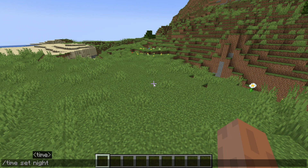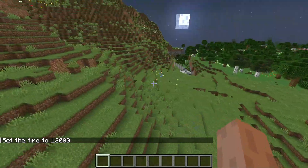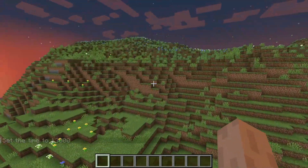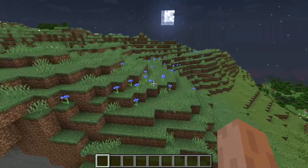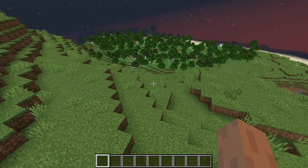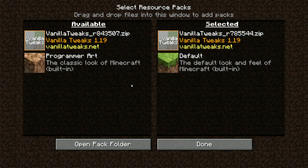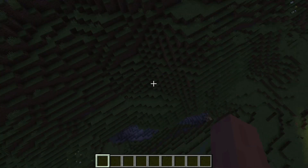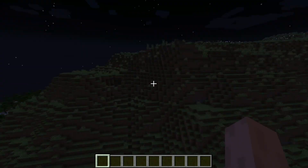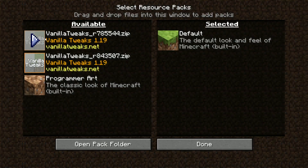Full Bright not only helps out with seeing in caves but it also helps out with seeing at night. Even though it's nighttime it is perfectly bright — you can see everything. It's really helpful especially at nighttime if you're lost and can't see anywhere. Full Bright is literally just free night vision. To show the difference, we take off Full Bright and this is what it looks like at night — very dark. If you don't have your brightness all the way up it could be pretty dark.